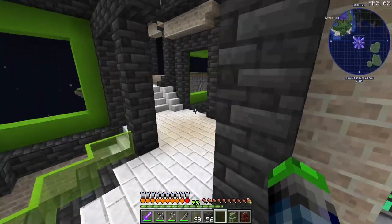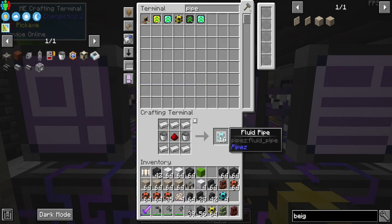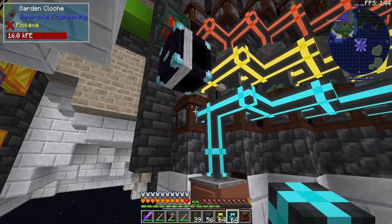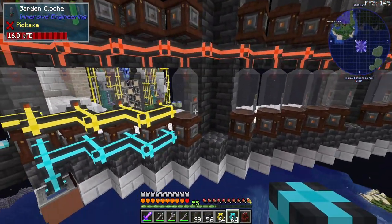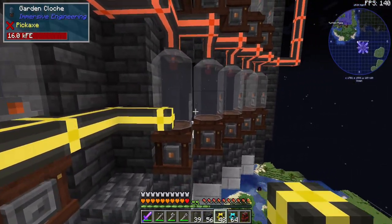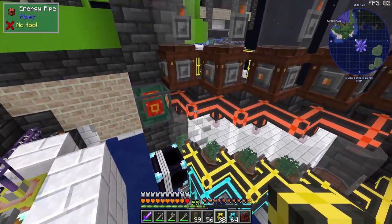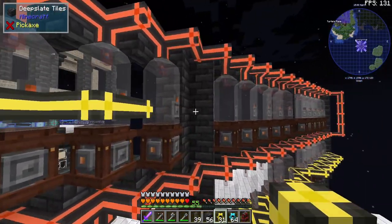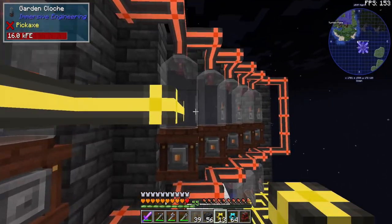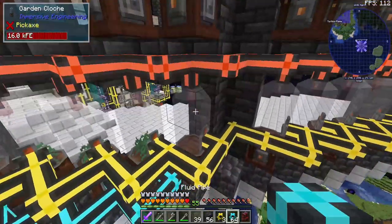Now we need some more pipes for water and for items. I'll do one side with you guys and then one side off camera — that way it's not too repetitive. A full stack should be plenty, and again we're just going to run off of one. I wish I would have done that a little bit different, but that's okay. We will have to configure all of those to pull out, so we're going to need these guys.